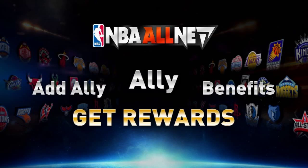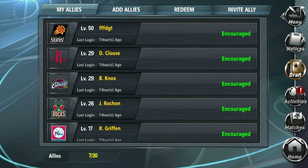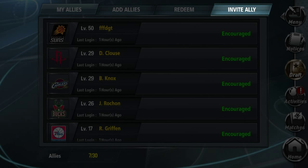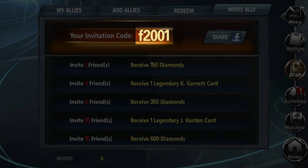You can invite your friends to play NBA AllNet and give them extra bonus rewards as well. All you need to do is tap Invite Ally on the Allies screen, and then get your unique invitation code.